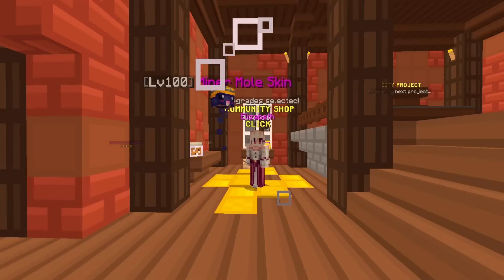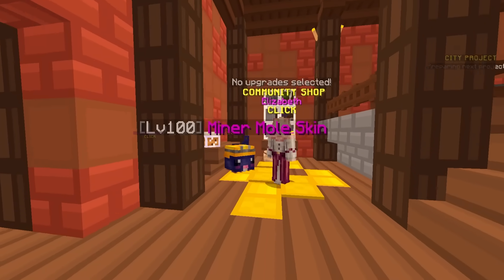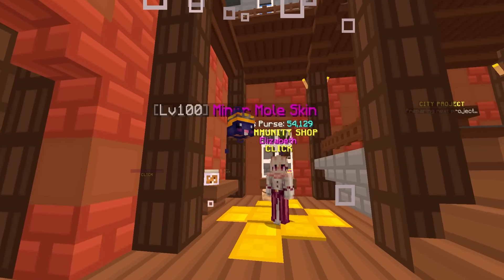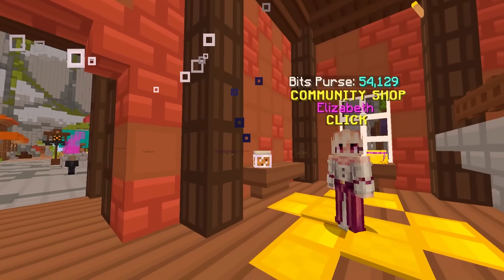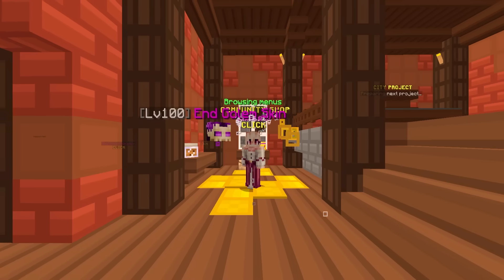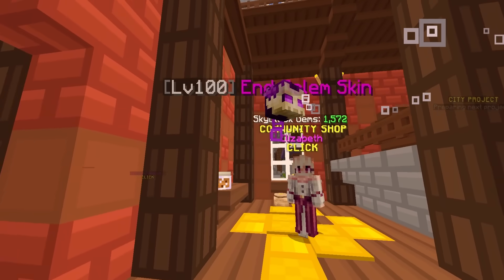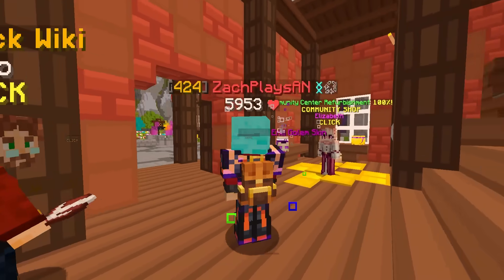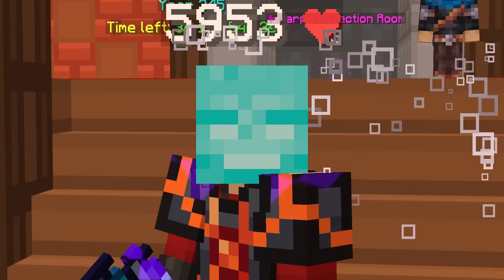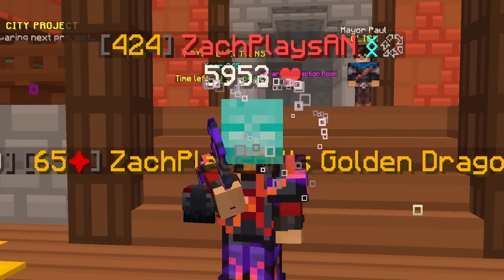Super quickly though, if you do find yourself checking on the Hypixel store, if there are any remaining Firesail skins, we have the Minor Mole skin. This one actually looks super cool for your brand new mole pets, as well as the End Golem skin. We finally have a good pet skin for the Golem pet, and honestly this one is pretty sick. I'll be picking up both these. If you guys do find yourself checking on the Hypixel store today, don't forget to use my creator code on checkout.